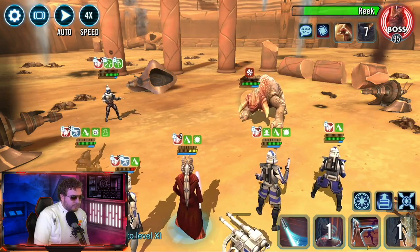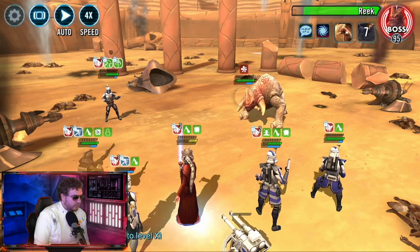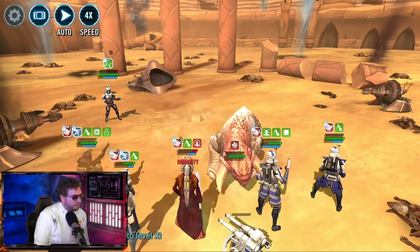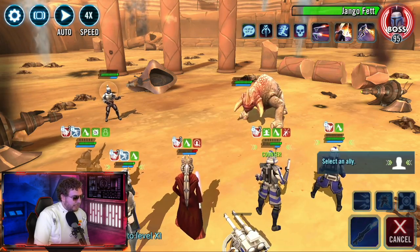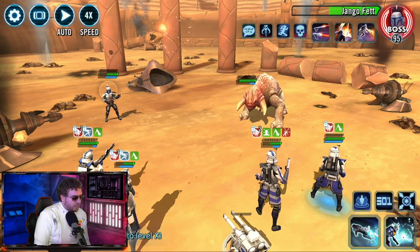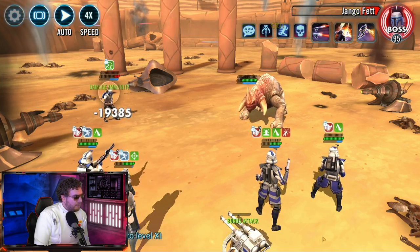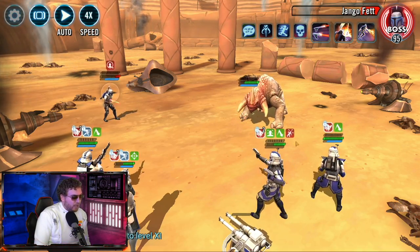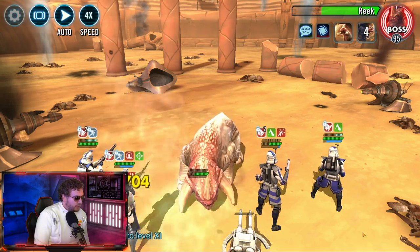Call Shaak Ti for the assist so she can give offense up to the team. We get a taunt — not a big problem, Jango can go around it if he wants. Aerial Advantage is incredibly important — we'll be able to take out Jango in a moment. We don't want to attack the Reek because we don't want to feed him turn meter. Make sure we cleanse stacks of trampled on Fives after Shaak Ti, and then once the B2s are gone start getting rid of the stacks of trampled on Echo.